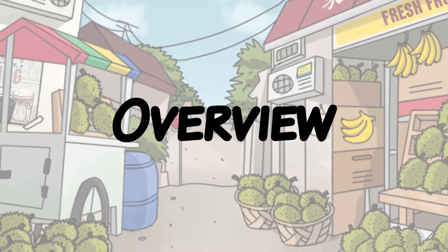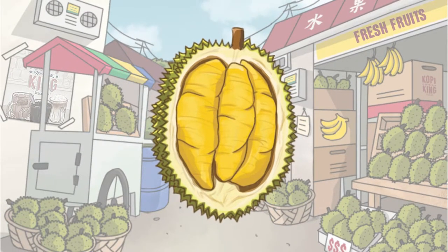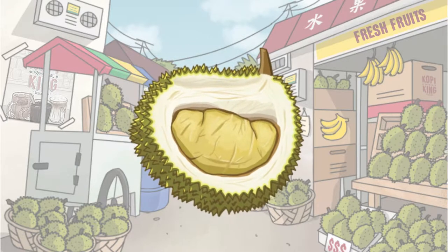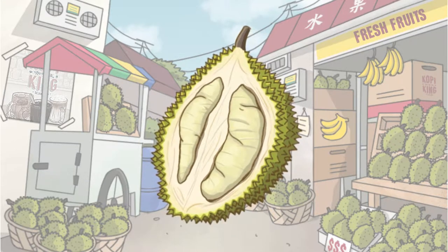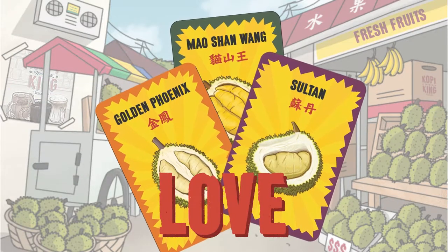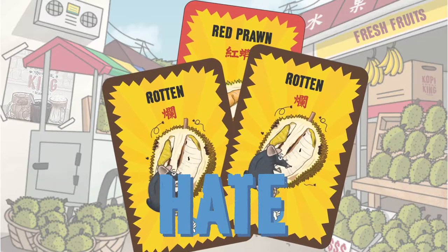The ever-popular and just as infamous fruit, the Durian. With its spiky exterior, smelly aroma, and surprisingly awesome taste, it's no wonder it's Singapore's most iconic fruit. In this game, you want to collect the variety of Durian you like and love, and avoid the one you hate.